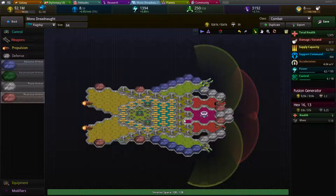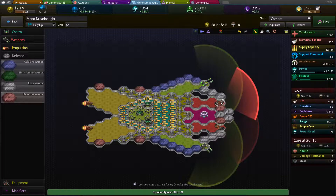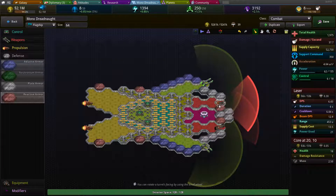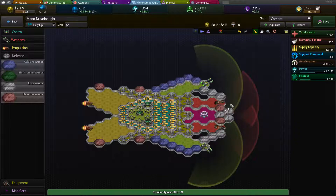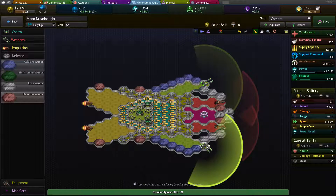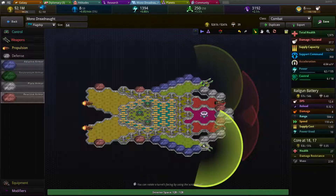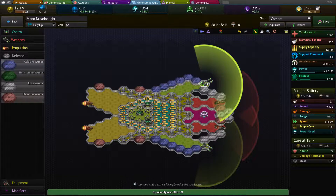It's basically just going to be a spam ship — if I'm trying to take over a dozen enemy planets at the same time, I'll just make a dozen of these and throw them out. So they're not going to see too much heavy combat. I think I'll just stick with this armor change and maybe switch up where the lasers are pointed to get a little better overlap on their firing arcs.